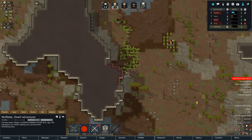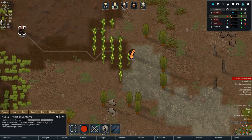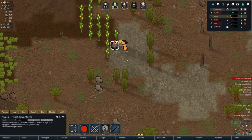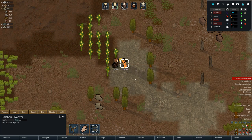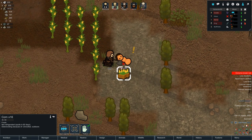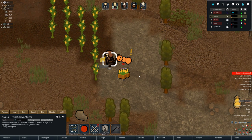Muflet, why aren't you putting your clothes on? Where did your shirt go? It's right there! Muflet, force wear these pants. Wait — Balaban is eating our corn! What the heck? Muflet, come over here and force wear these pants. Someone needs to get rid of Balaban — no more human rogues eating our crops. What the heck are they doing — they just harvested our crops! Nice job Krause, thank you — replant those crops for us!